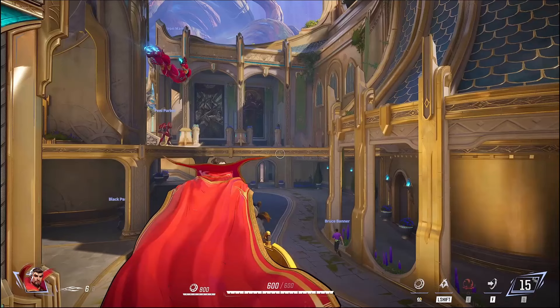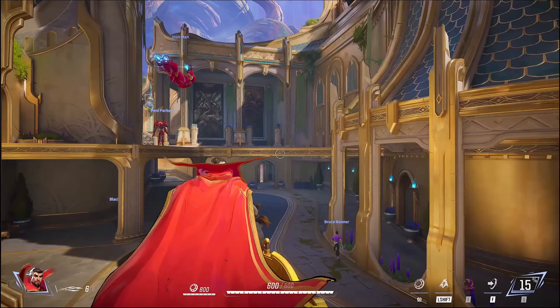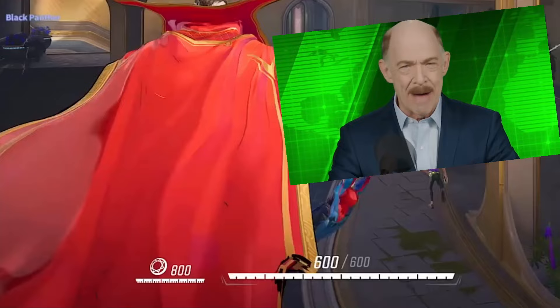The two very annoying goats — I hope they don't sound like they did in that movie in this game, that would be awful. Iron Man above is using his left shift ability. He has two different flight stances — we'll see the other one later — but right here he is using the booster mode, which just lets him go horizontally very fast in the air. Bruce is just running; that's his default run below. Black Panther is running over there as well.